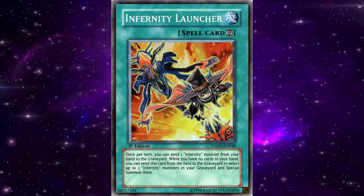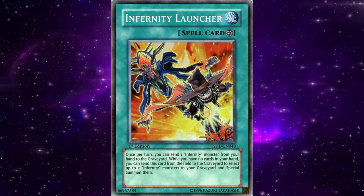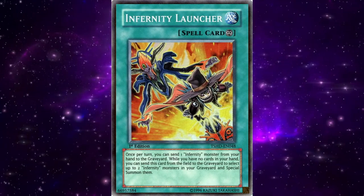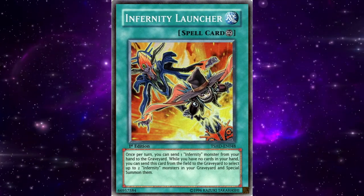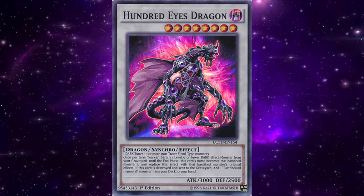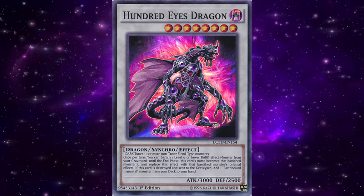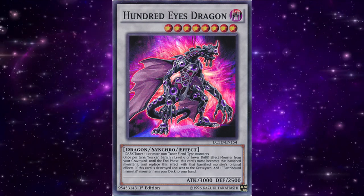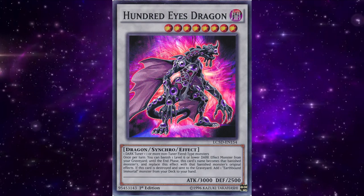Back in 2010, the OCG and TCG still had their ban list tied at the hip, so both were the same and could only hit cards that were able to be hit in both sections of the game. The archetype was still able to spam out synchros for a while, as Hundred Eyes Dragon copying the effect of Infernity Mirage was a solid alternative to just having one Launcher, though the pure synchro variant only had a few stops after Launcher went to 1.